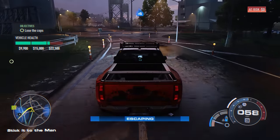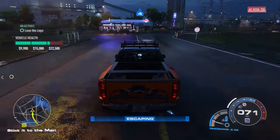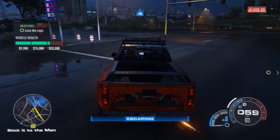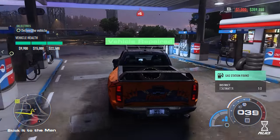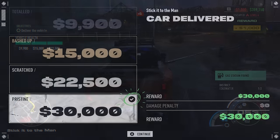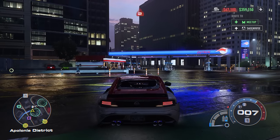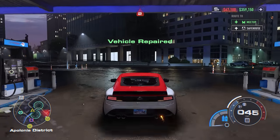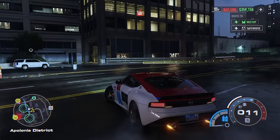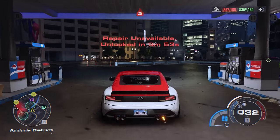Here's another great tip for the high heat delivery missions that reward you based on how undamaged the car is. You can still use gas stations to heal up during these missions, so escape from the pursuit first, then find a gas station before turning the car in for that sweet pristine bonus. Also, if you're used to Need for Speed Heat and its limited gas station usage, Unbound instead only time limits you. You can use a gas station to heal as many times as you want during a session, but you now have to wait at least 4 minutes between stops.